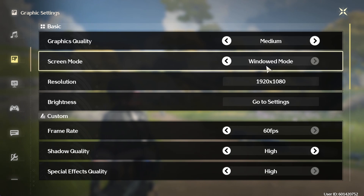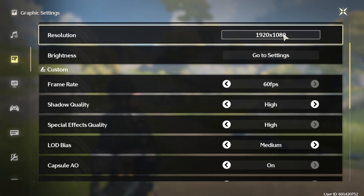Set the Screen Mode option to Full Screen if you can. Playing games in full screen usually helps maintain a better frame rate. Below, set the resolution to your native monitor resolution.